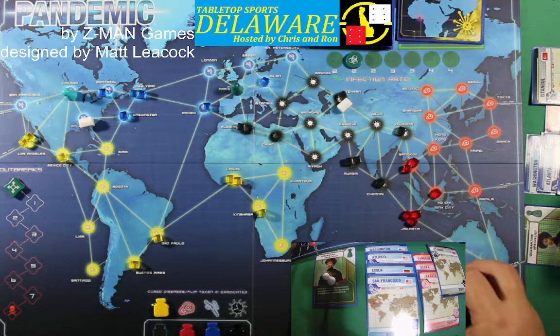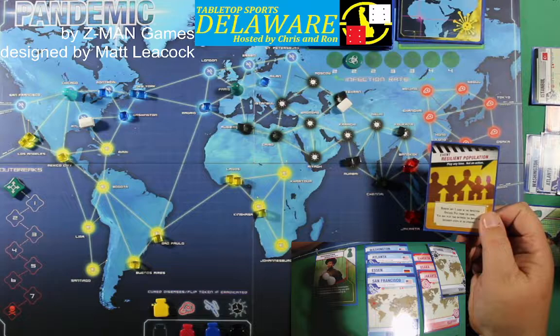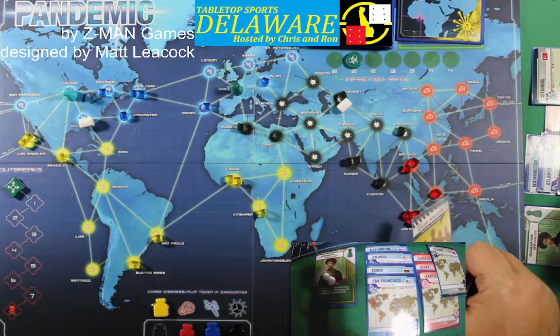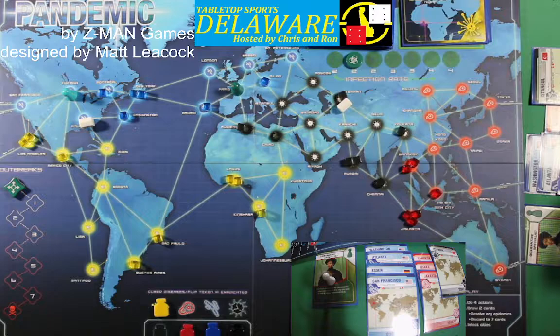So we're not going to infect cities this turn. We're also going to play Resilient Population — remove any one card in the infection discard pile from the game. Since the one that can really hit Jakarta is Bangkok, let's wait till Bangkok comes up in the discard — that's what I want to get rid of.